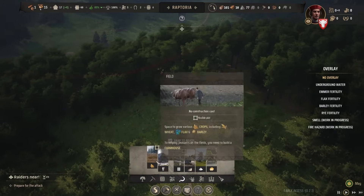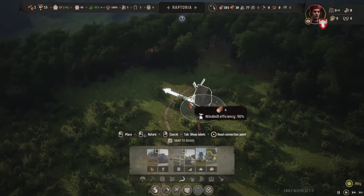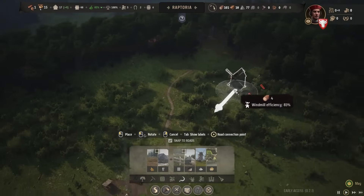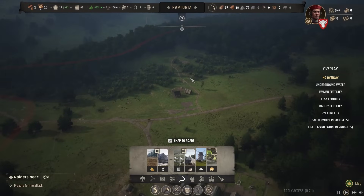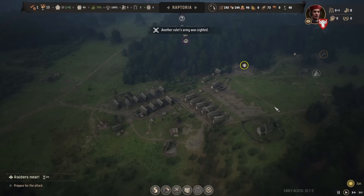Let's try to build a mill — and look at that. Windmill efficiency — because of all the trees around — is almost 90%. That's pretty good. If we cut down more trees around it, it could increase even further. So we'll plop that there too — efficiency up, excellent! Ladies and gentlemen, boys and girls, that is it for today's episode of Manor Lords. Join me for episode four next time. Don't forget to subscribe and turn on that notification bell. Another army was sighted — they're on the way! See you next time.